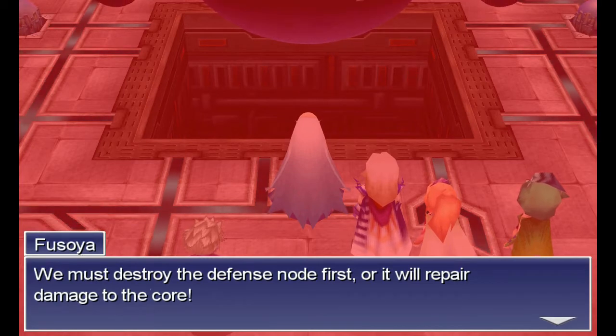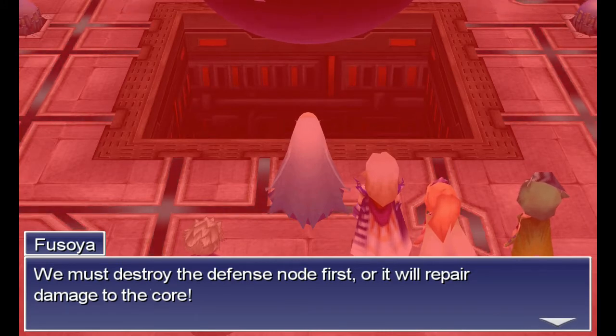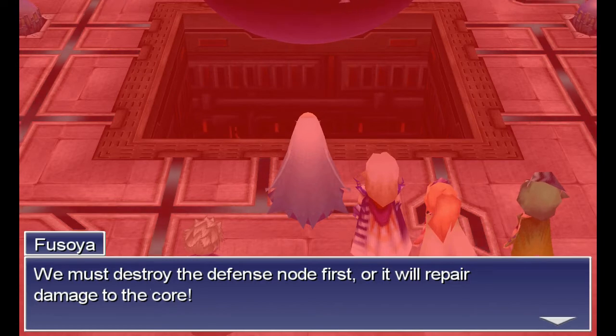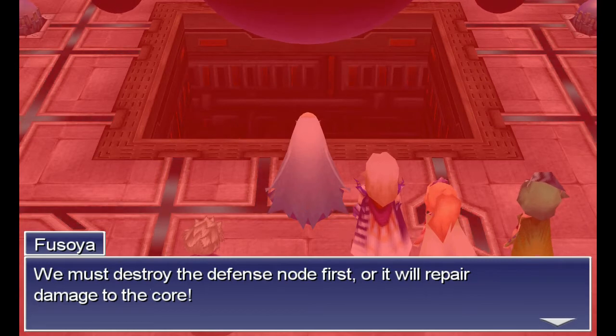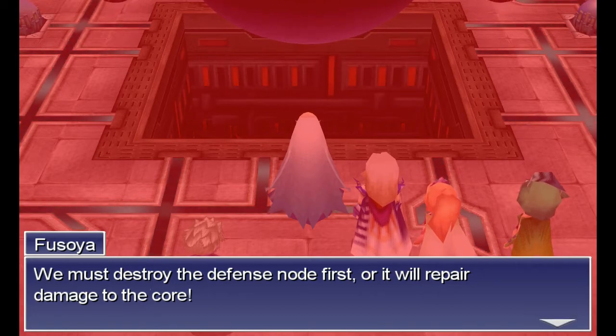There are two different ways to do this fight. You can destroy the defense node and then attack the core. Or you can destroy both. There's the big core, and then two little nodes — one is the defense node, one is the offense node. The offensive one is going to blast you with a really annoying laser. If you kill both nodes, the CPU will begin insta-killing people using, I think, Command 199. And it will just insta-kill people — which is annoying.